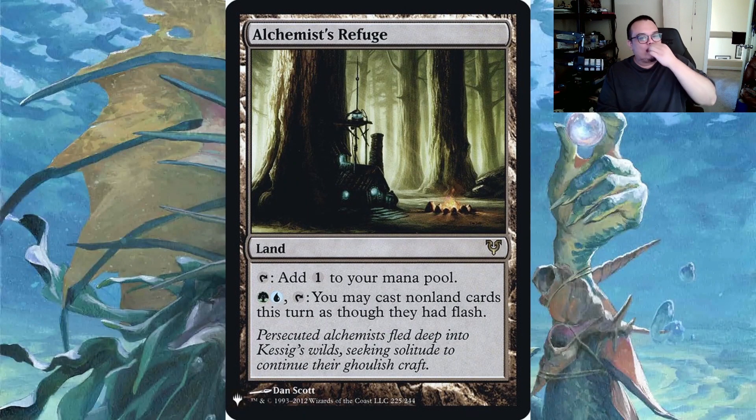The most notable land in the pre-con is Alchemist's Refuge - for Simic colors you can tap it and cast cards this turn as though they had flash. A really solid land that I feel doesn't get played as much as it should. Nice little reprint - it was going for five dollars for a bit but now it's down to about $2.50.